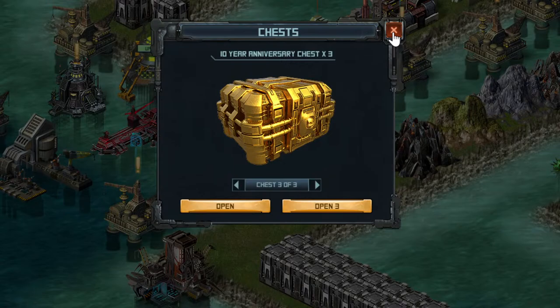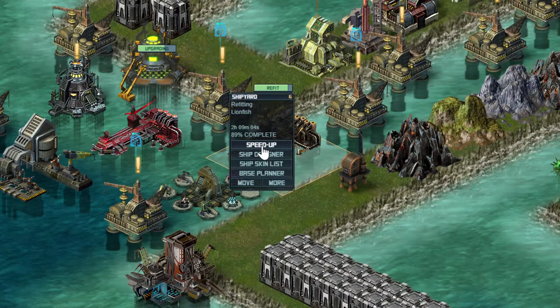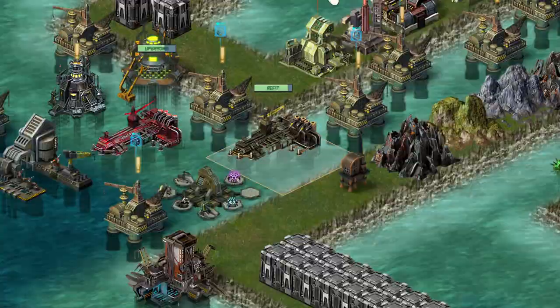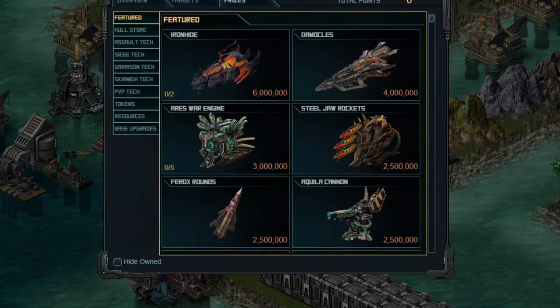Just open the chests one at a time to see what you're actually going to get and what you're not. You could also spend some actual things in your shipyard and put those in first, but I have 2 hours left on a lionfish so I'm not doing that quite yet. Lots of free things we got there, so whatever we got.